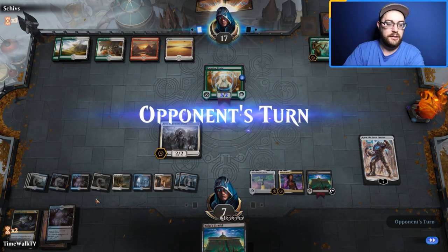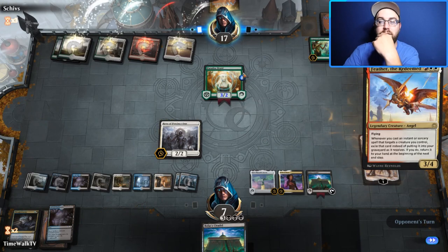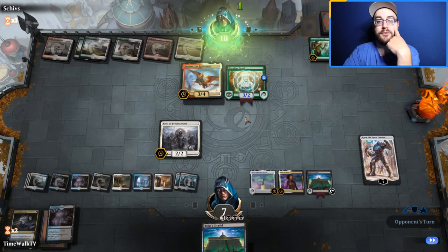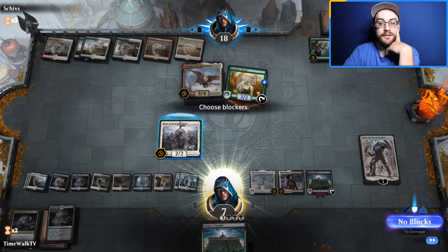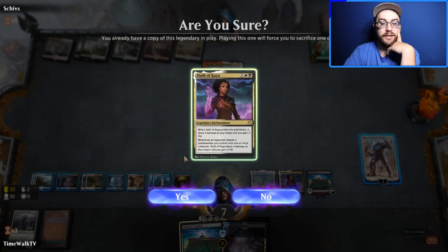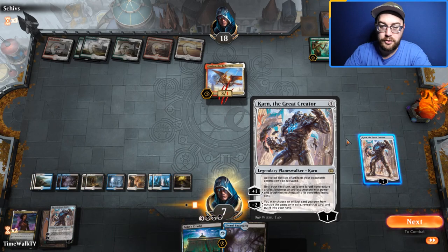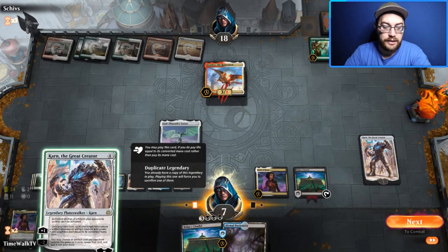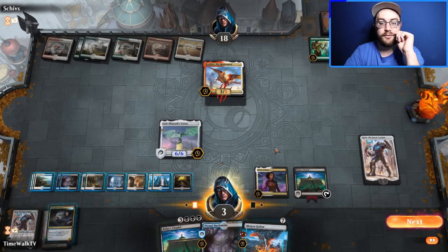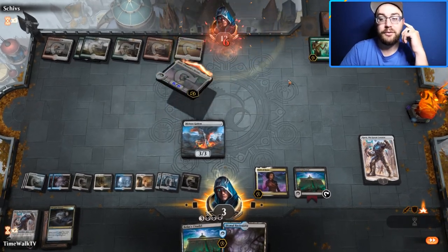We block and play a land. We use Karn's ability — going to three life but getting Meteor Golem off Citadel. We grab Meteor Golem and take care of one of their threats. We're at three life — a little rough. We get to go get another God-Pharaoh's Statue with Karn and think that locks them out.